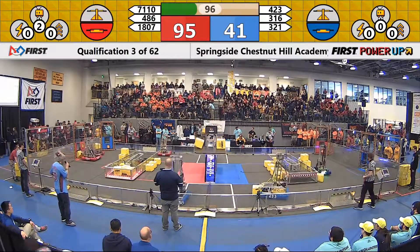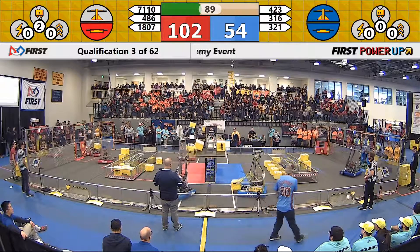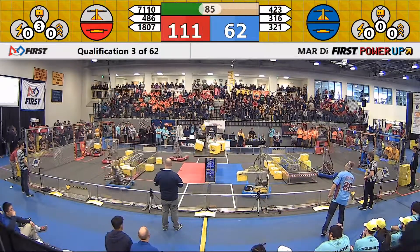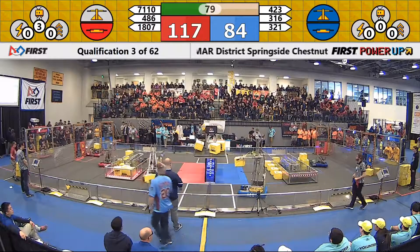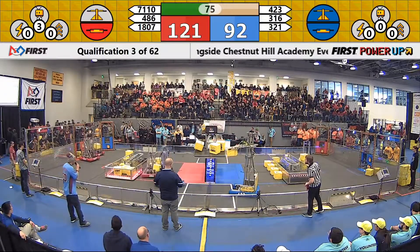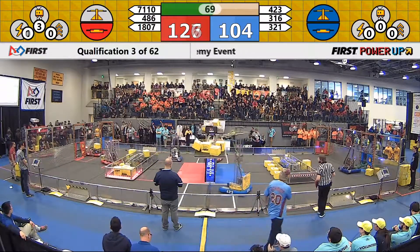486 and 316 are going head to head for that scale. Team 316, that's the Lunatex, dropping one more power cube in. Team 423 slowly raising their arm up as well. 486, the Positronic Panthers, get one more in. Team 321, the RoboLancers, looking to grab that power cube. 486 has another cube making their way back towards that scale. Team 423 gets that arm up and in, and that cube is away into that scale.